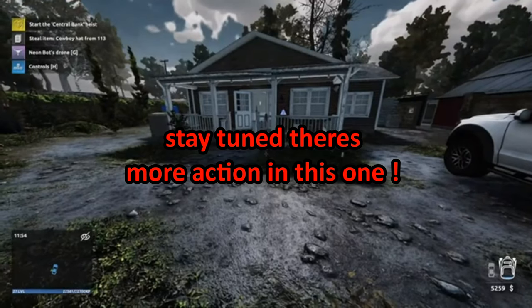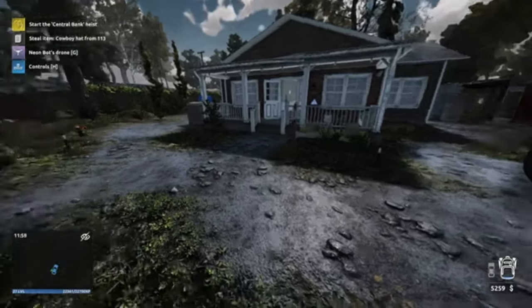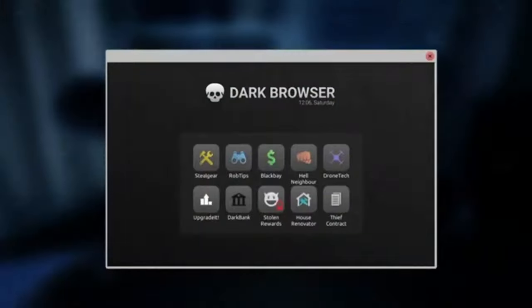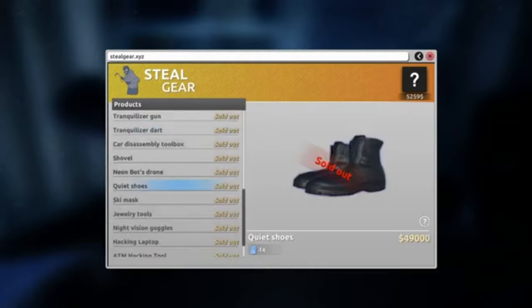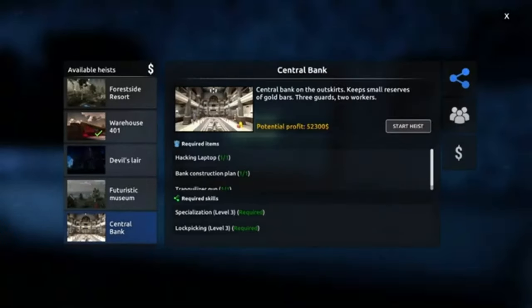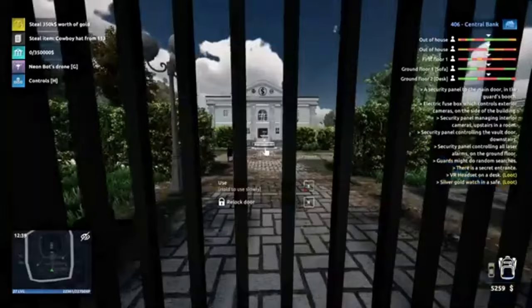Hello everybody, welcome back to another episode of The Simulator 2. In the last episode I said I was going to make enough money for us to buy the tranquilizer gun and darts, which we've now done, and also the quiet shoes. That's also done, so we can actually start this central bank heist. Let's get into it.